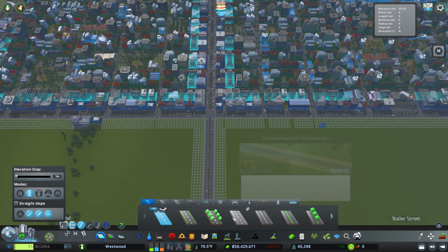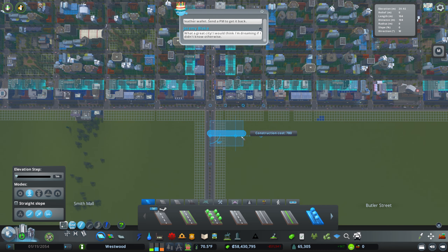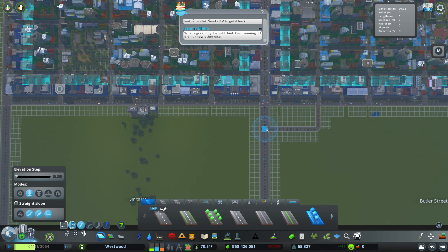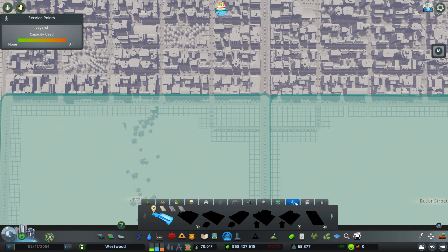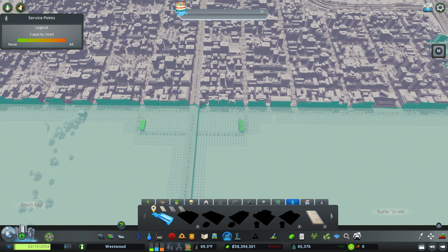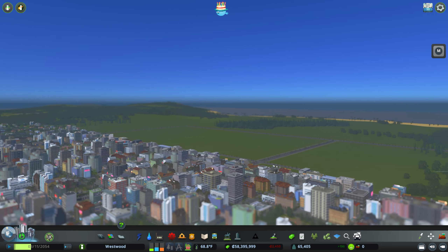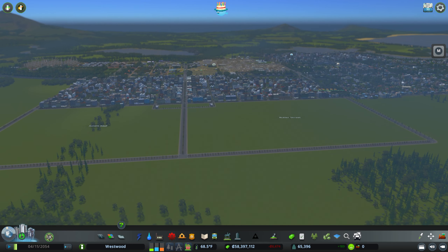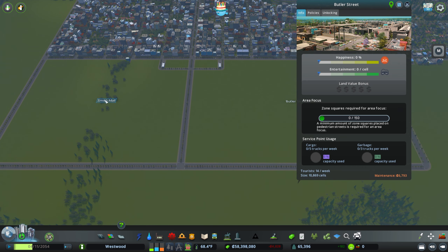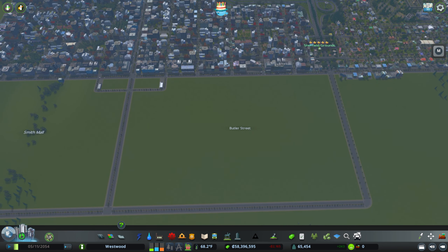Now we need to come in and think about where we're going to have the service points — I went blank on what they were called there for a moment. I think I just want them kind of right off of here — I think that would be a nice place. And then we can do the same thing just on the other side. Fingers crossed, yeah, this fits nicely. Just drop these in here, kind of off down that direction. Now we've got that and we've unlocked all of our roads. Wow, these are costing us a lot of money — that's like $13,000 that we're paying for. That's a bit much.